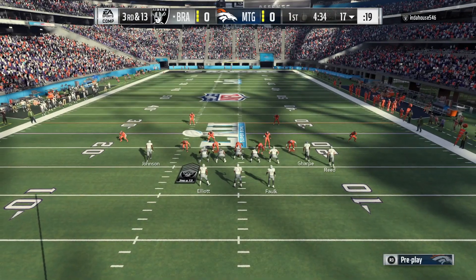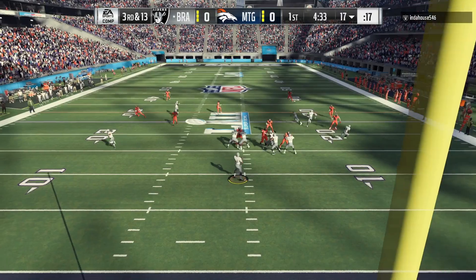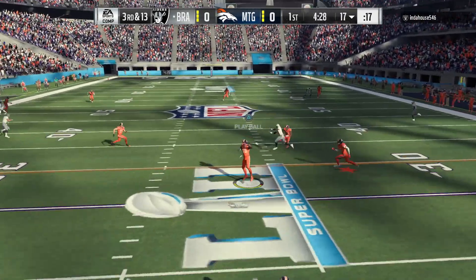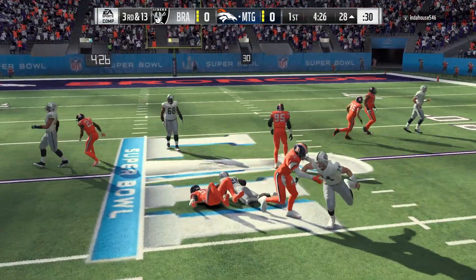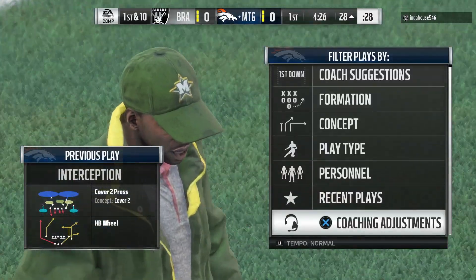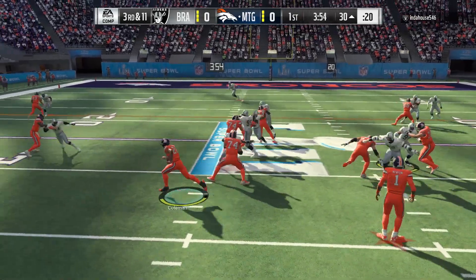Richard Dean is a 98 overall — he should be catching some interceptions off the D-line. Third and 13, he's sticking with this formation, has nowhere to go, and we're gonna go ahead and pick that one off. Nice user interception right there — I just ran right to where I thought he was gonna throw the ball and picked it off.